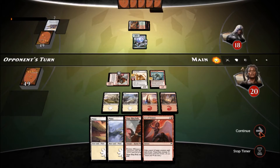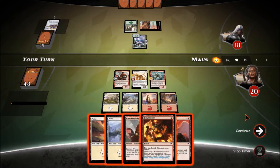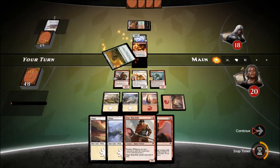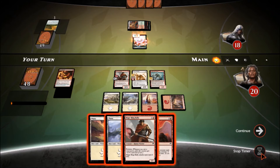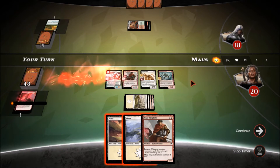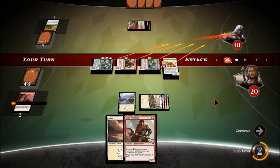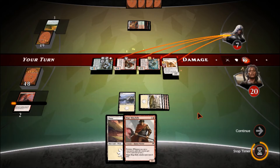There goes Nissa — he's getting desperate, that's why he plays her. He needs the land. The question is do I Act of Treason her? I don't have a way to sacrifice her, but I do have a way to blow her out of the water and I'll do that pre-combat. He's going to Primal Bellow — you know what, now I'm going to steal her. We'll drop that down, go into attack with all, and hit for a lot: 8, 10, 11 damage. We get our guys renowned — very nice.